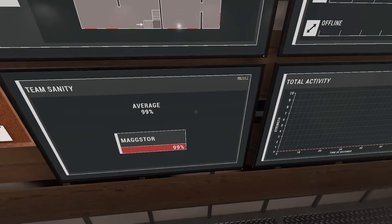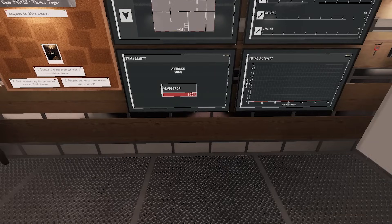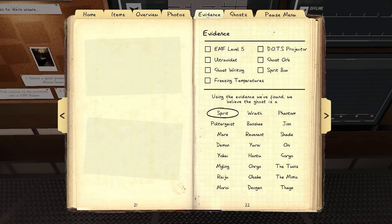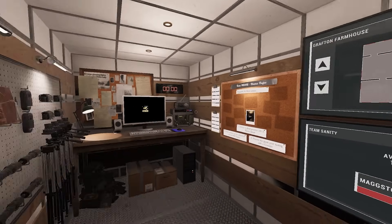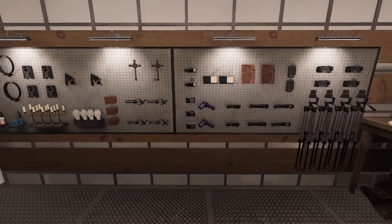I'll try to walk you through hard tests for every ghost. Do we have sanity? There are a few ghosts where we pay attention to our sanity as far as when they hunt. Most ghosts hunt at 50 sanity. There are a couple that can hunt early: demon, raiju, jinn, fey, and then a mimic can trigger an event.